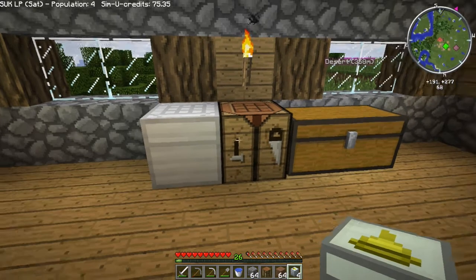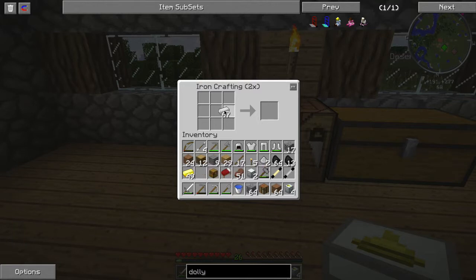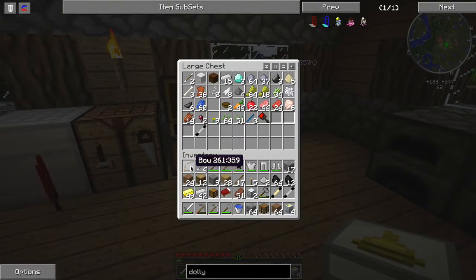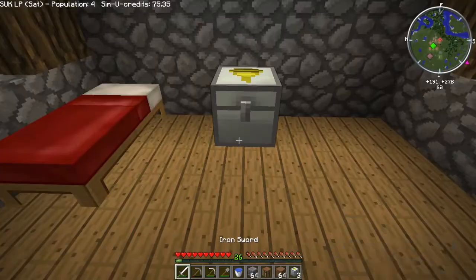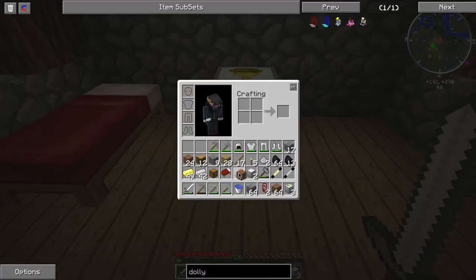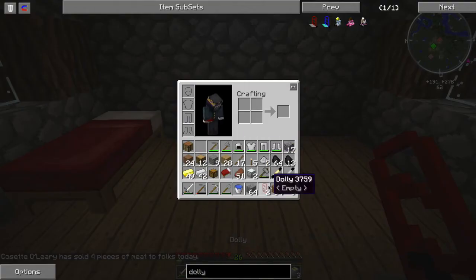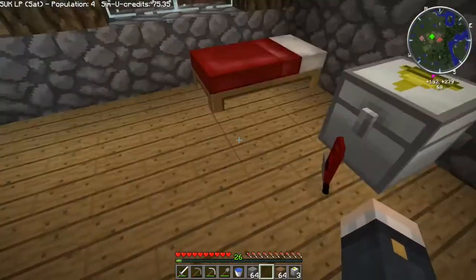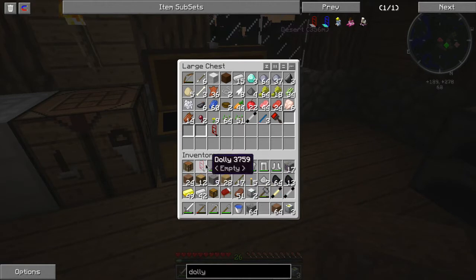It's iron and a plank. It's not showing in the list so I'll try crafting it manually. You might as well double whatever you're making, though the downside is you use up inventory space you may not need. There it is — two of them, a two-for-one deal. I'll test if the dolly will work with the sorting chests before putting lots of stuff in them. No problem — it works fine.